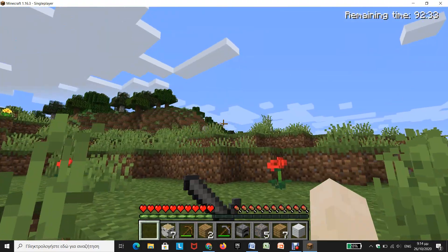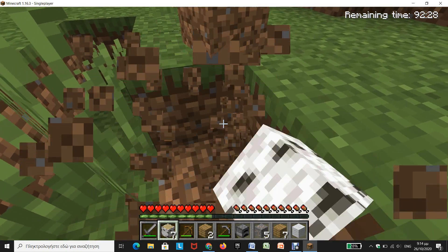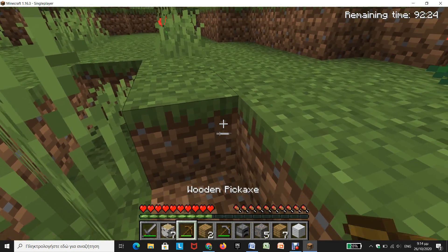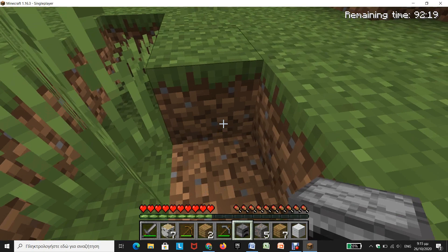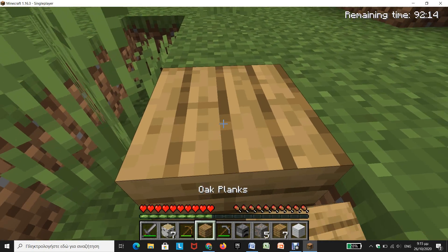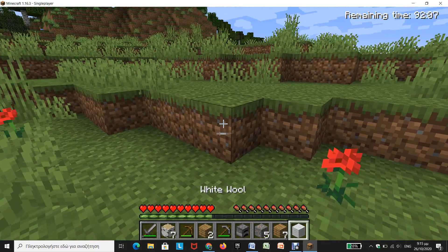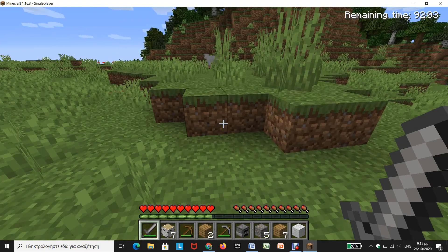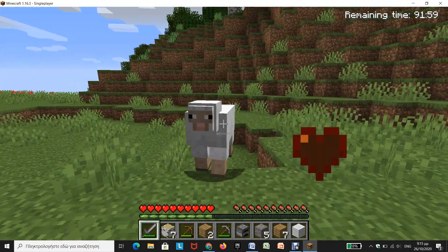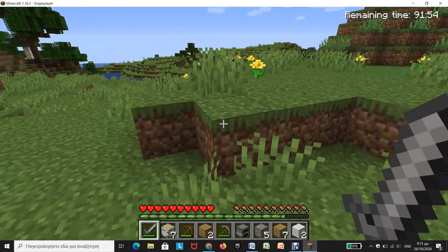Also, to drop your item you must press Q. To break an item you must press left click, and to place an item you must press right click. Now let's go and kill this sheep. That was an easy kill — oh my god, the crafting table.